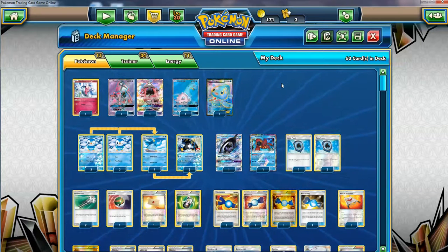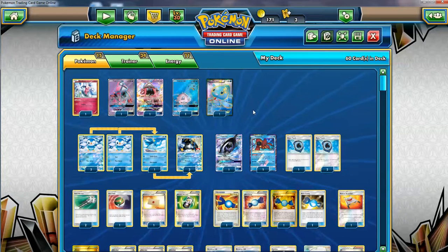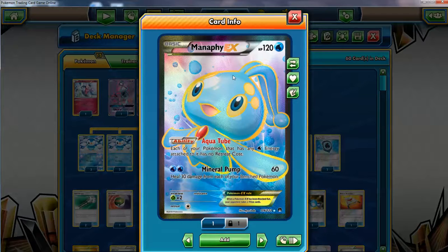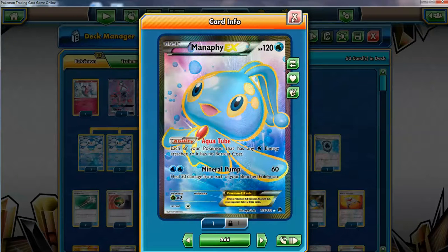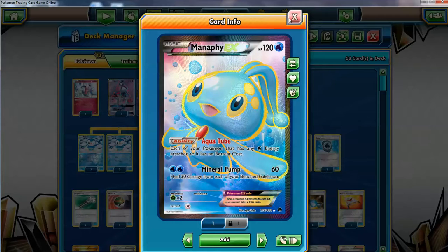The other Pokémon partnering with Empoleon is of course Manaphy EX — the only EX Pokémon in the deck. It gives free retreat when we have water energies attached. The 120 HP isn't great and people can take advantage of it with Guzma, but it's still a very nice Pokémon and I'm definitely going to miss it when it rotates.